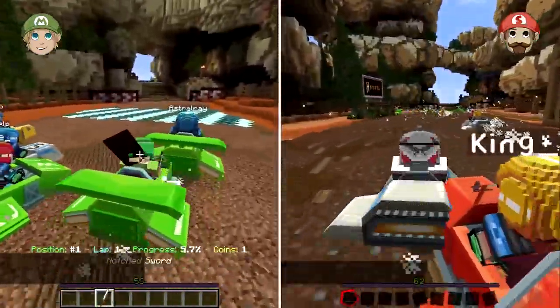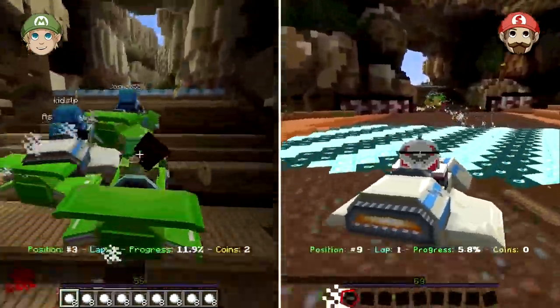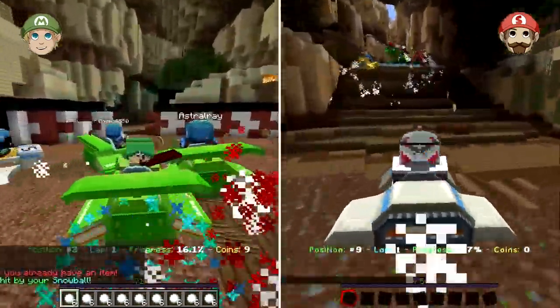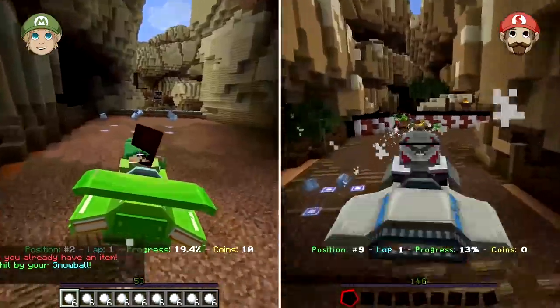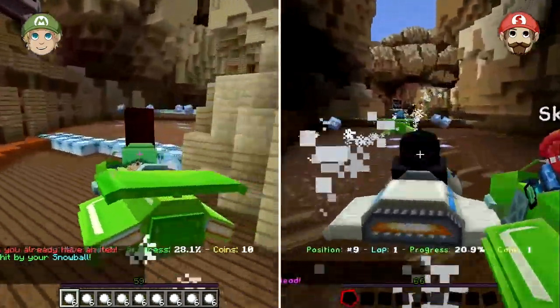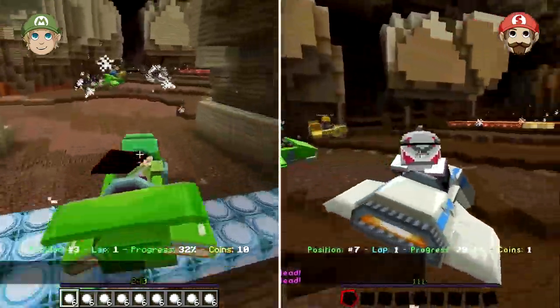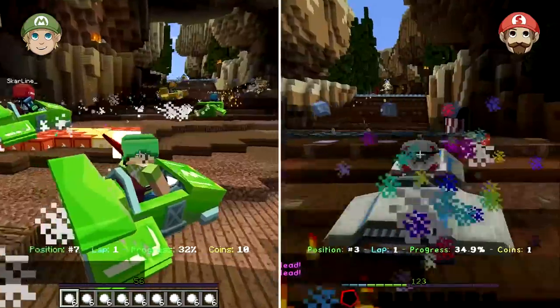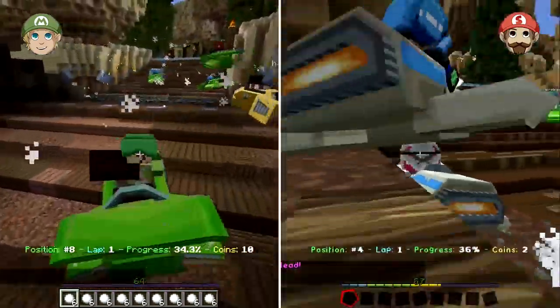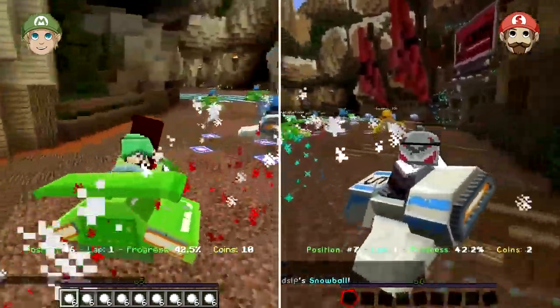Look at these question mark blocks! I see coins on the map - oh, I missed them all. This is so cool though. I've got snowballs that I can throw at people - I think it just slows them down slightly. A lot of these tracks have like shortcuts, you can go numerous ways. If you happen to fall beneath the map during this race, do slash stuck, because I did that on my first race and I thought I'd basically broken the entire server.